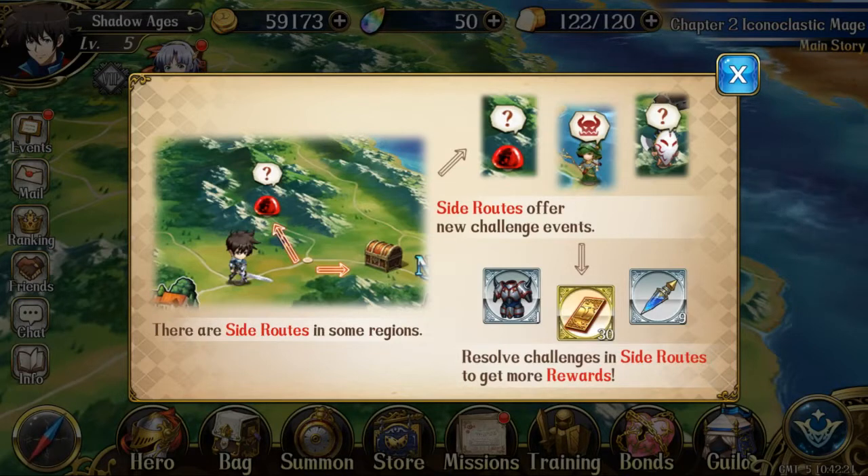Through branching paths you can get lots of different things. It says 30 Trinity vouchers — do not expect that much. If you get one, be happy. One is a lot.